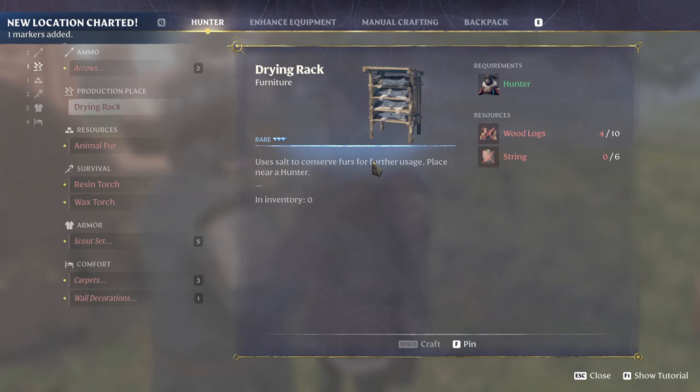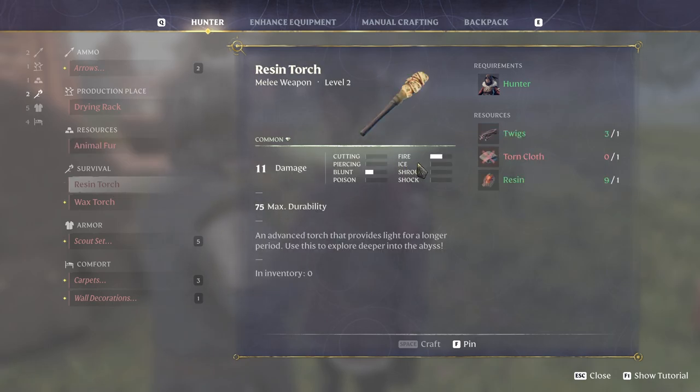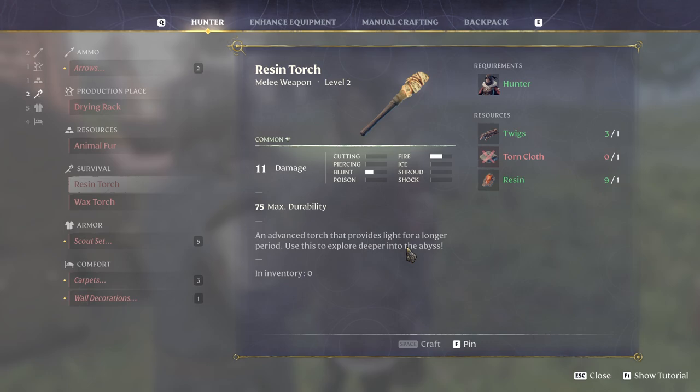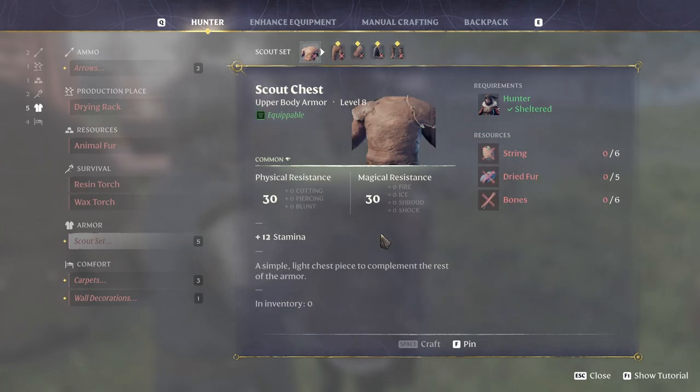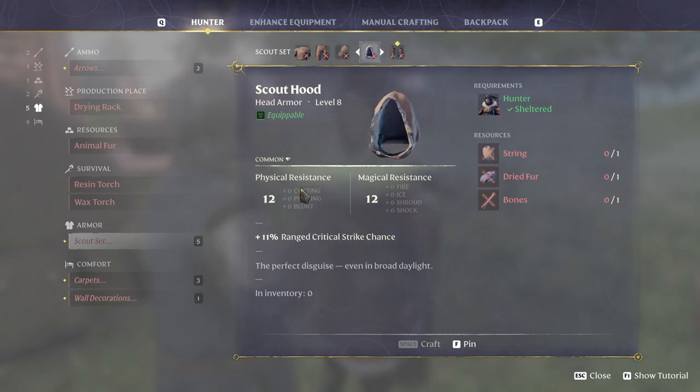Craft the drying rack - we can dry fur for further usage, placed near a hunter. She can make fur out of fur patches, string. We have animal fur. Resin torch - now this one I think is better than our normal torch. Wax torch, 12 damage - very durable and long lasting source of light made from wax. And this one - deeper into the abyss - okay, scout set 1440... 1818. This will look stupid but I think it will be better than what we have right now.